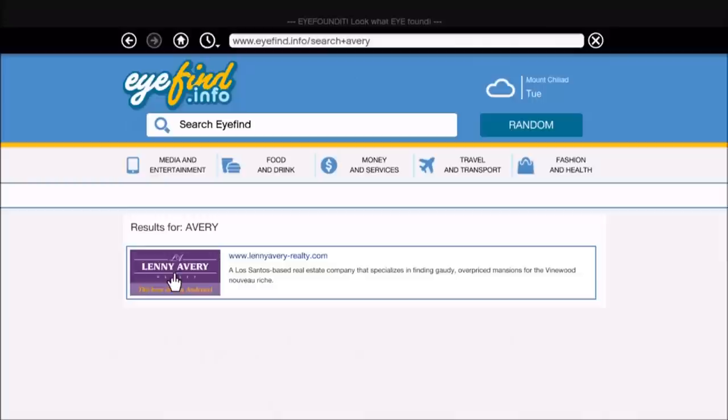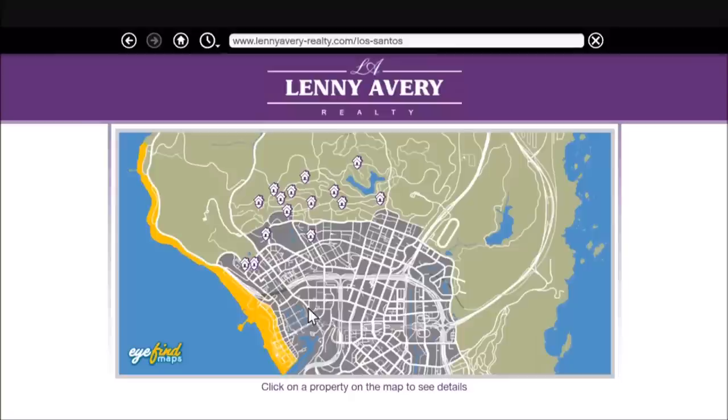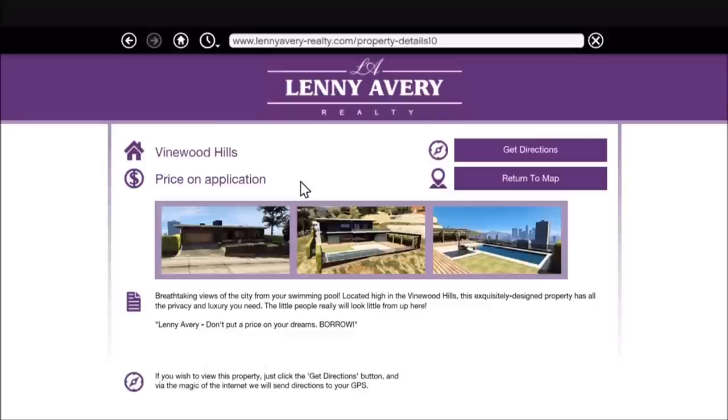You can click that and it looks kind of like Dynasty 8 Realty, but obviously a different realtor. You can click the map and there's a bunch of new properties on here. This only works in story mode unfortunately — you can go to the website but it says it's under maintenance.